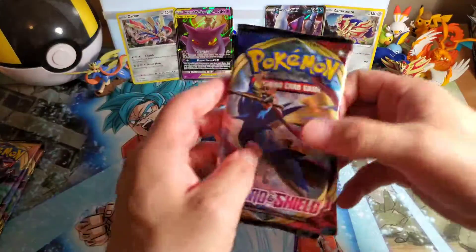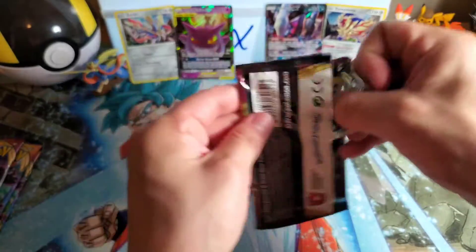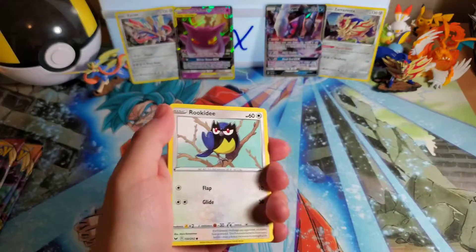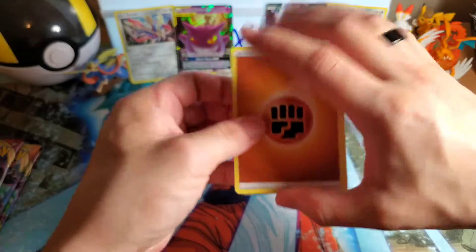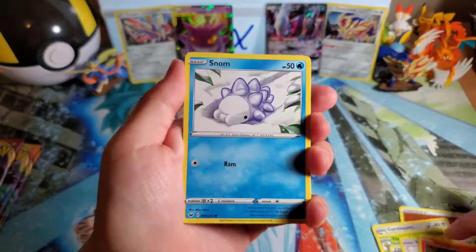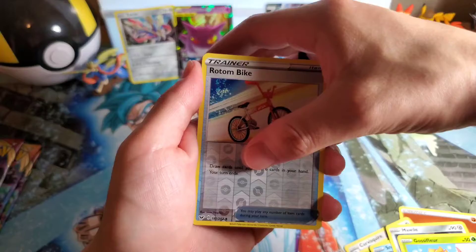Now we are moving on to the modern-day Sword and Shield — or at least more modern, the newer set, the new generation. Sword and Shield. Hopefully we can get something new for this set. We still haven't completed this set. We still haven't pulled any V-Maxes. I'm legit freaking shocked that we haven't pulled a V-Max from this base set at all, and we've pulled a lot of cards. We've pulled a good amount of V-Maxes from Rebel Clash and Darkness Ablaze, but none from the base set.